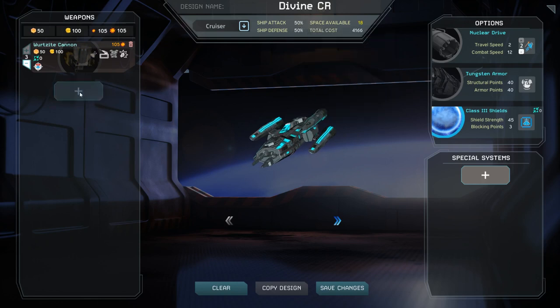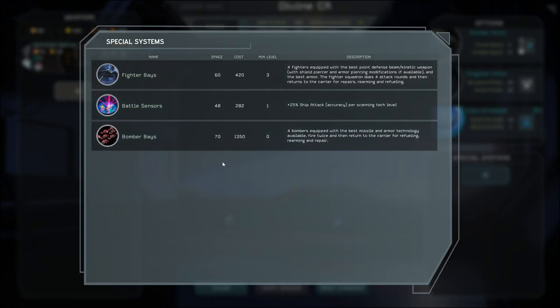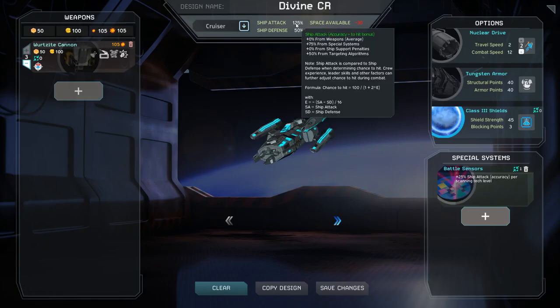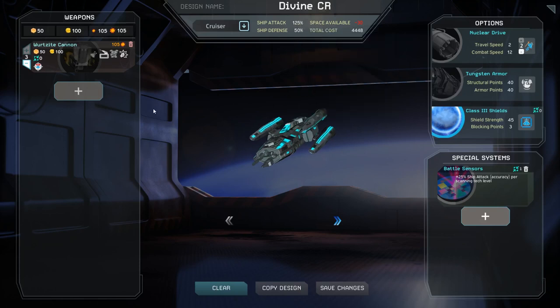That brings us to special systems. Special systems are optional systems you can equip to your ships. These include things like fighter bays, bomber bays, bomb racks, marine pods, and battle sensors. Battle sensors are an important upgrade as they can supply a significant amount of ship attack to your designs. It is recommended to include them and research higher level scanning to increase their ship attack bonus, especially if using kinetic weapons.